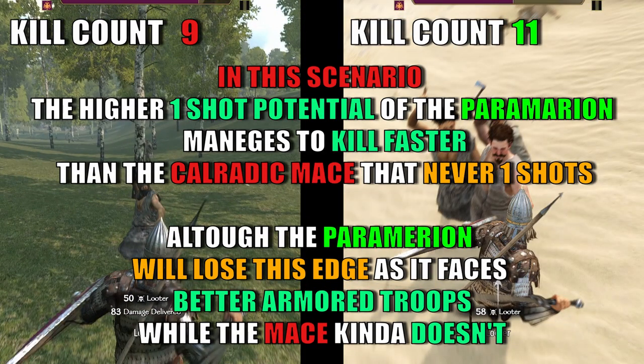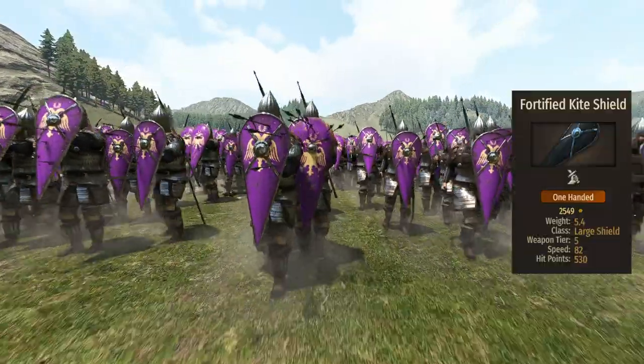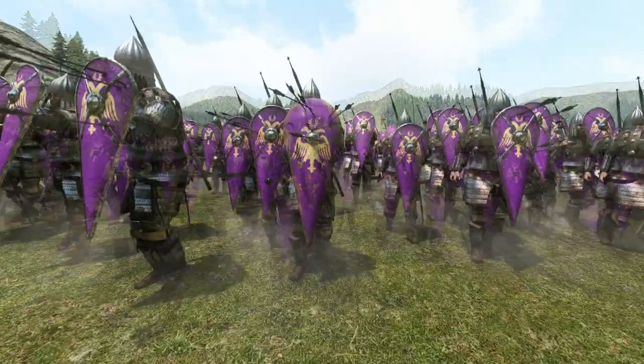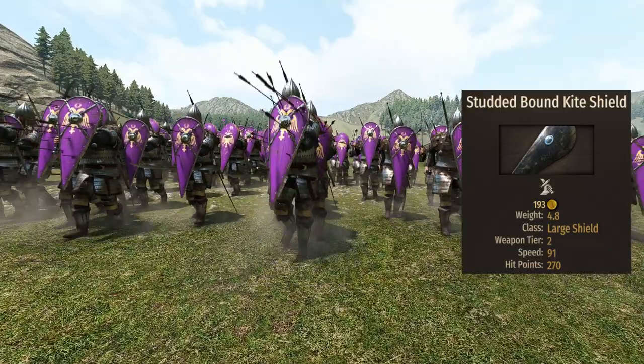When talking about the stopping power of this unit, the legionary will bring two different shields. The first one is the Fortify Kai, an insanely tanky 530 HP with a great length of 110. The other one is a far worse studded Kai's shield that brings only 270 HP, but has, yet again, a good length of 110.